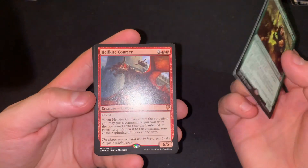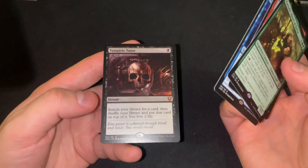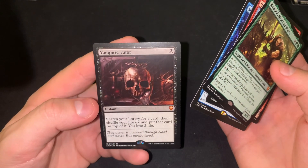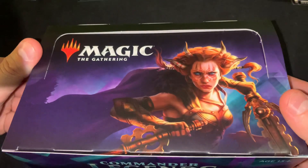We only got four mythics: Kamal, Hellkite Courser, the Deluge, and a Vampiric Tutor as the chase card in this box. So that is box number four of Commander Legends — hopefully I won't have problems with the other two boxes.